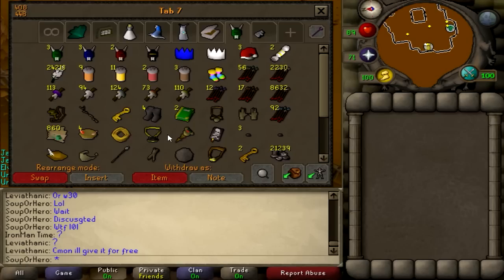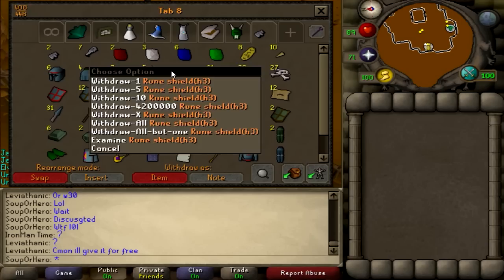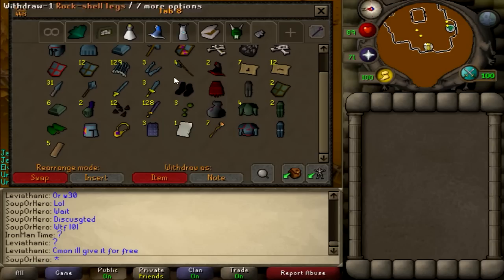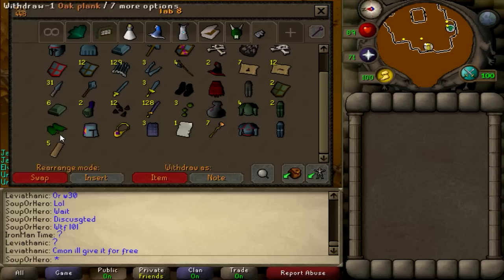Here we have the tools tab, the random tab, and probably the tab that's worth the most at the moment — my slayer tab slash clue score loot tab. This tab is probably worth around two mil. I'm not totally sure but I have a bunch of mid-tier items and a bunch of lava dragon loot as well — a lot of kiteshields, bones, and random stuff.